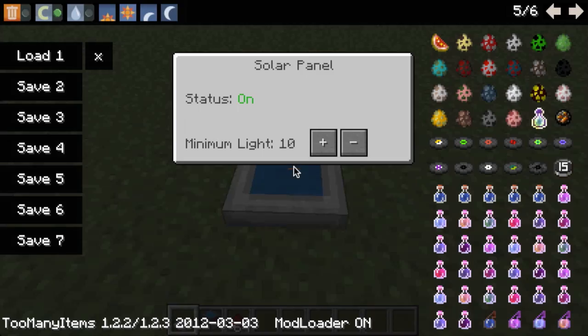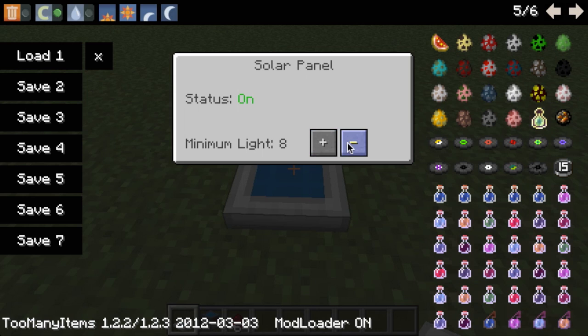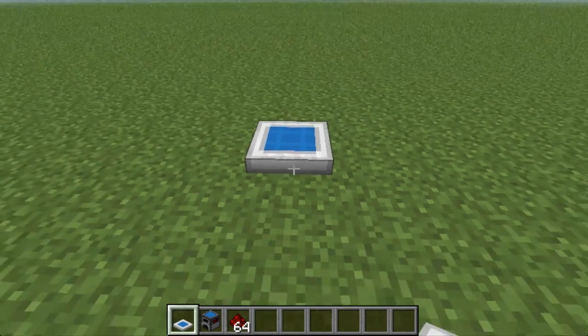Basically, you just take your solar panel, place it down, right-click it, and you have to set it to the minimum light level you want it to use. About ten is sunset, so I usually set it to at least nine or eight to get the most power I can from my solar panel.